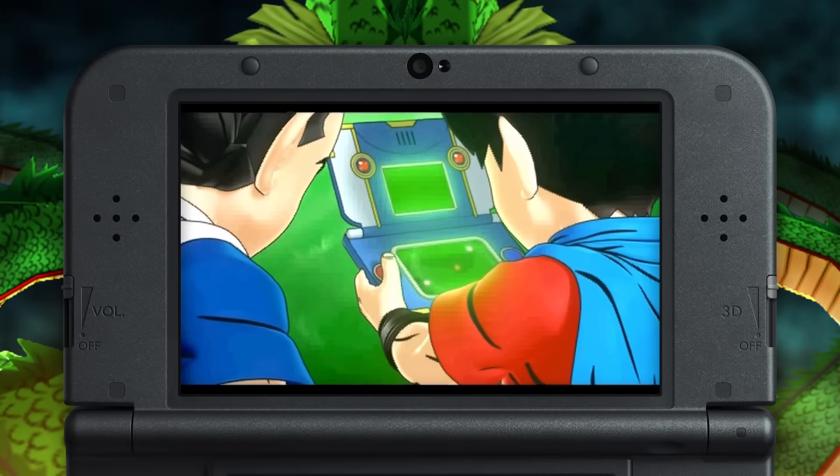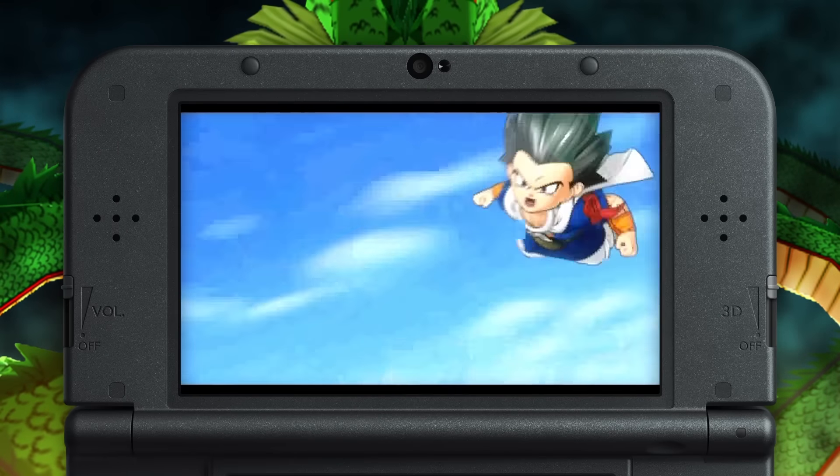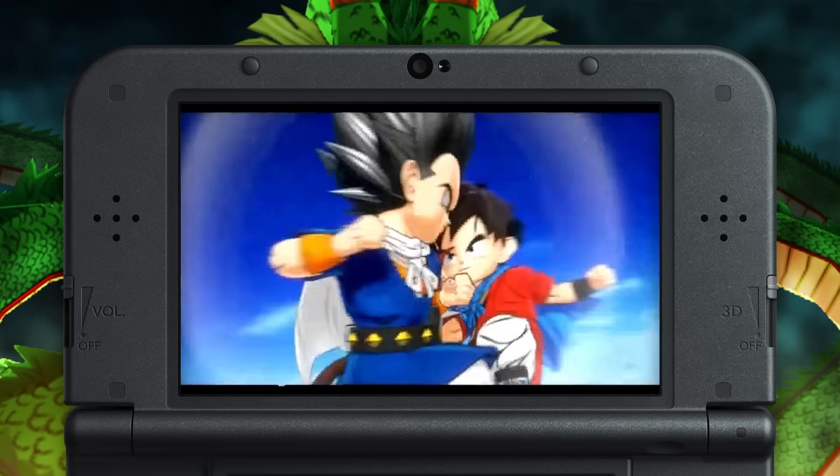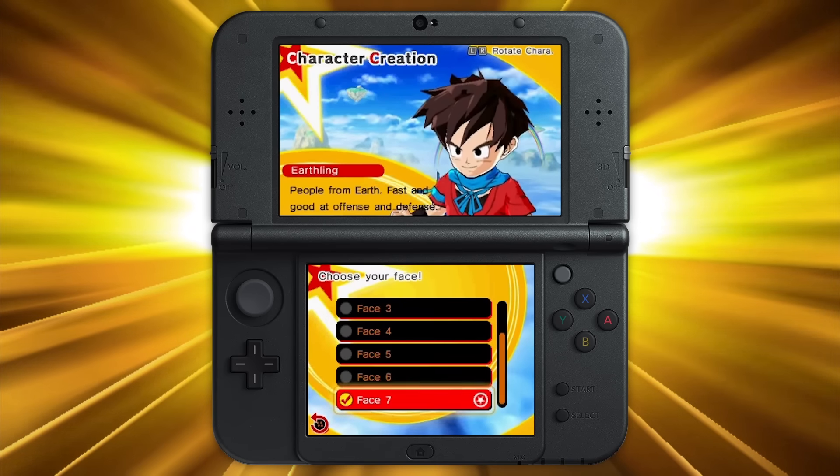Dragon Ball Fusions introduces two brand new characters: Pinnage, your best frenemy and eternal sparring partner, and your own personal creation. From eye color to hairstyle, the look of the newest Dragon Ball warrior is up to you.